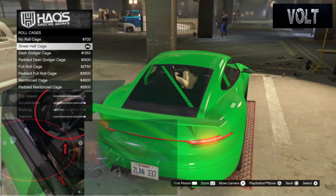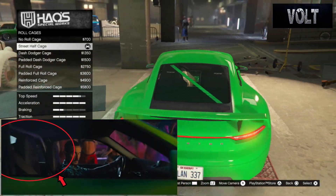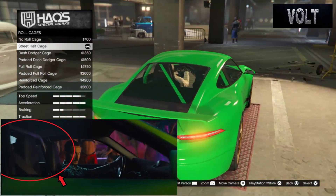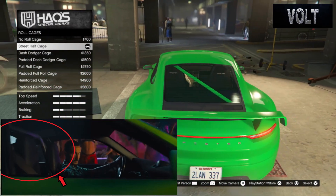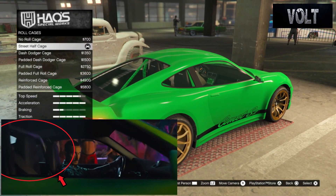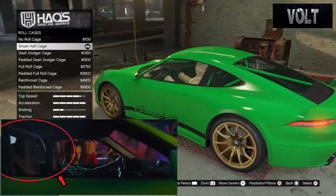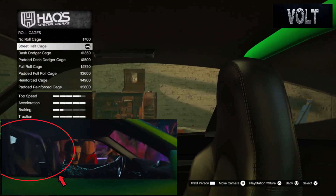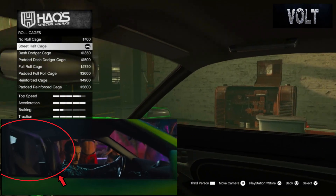After that, move on to the roll cage — go with the street half cage. It did have a half roll cage in it, and if you look at some real life pictures of the actual car you'll see a couple pictures with the street roll cage in there. I think it fits the build pretty nicely. It doesn't go all the way down the front, and I think the street half cage is a really nice touch to the car.